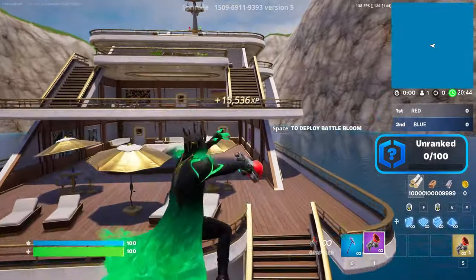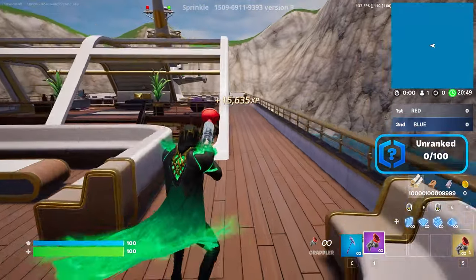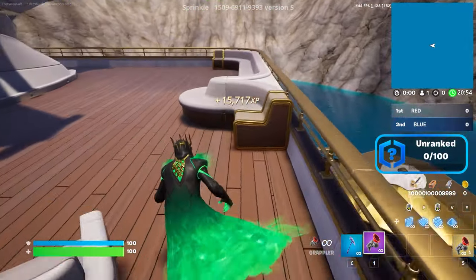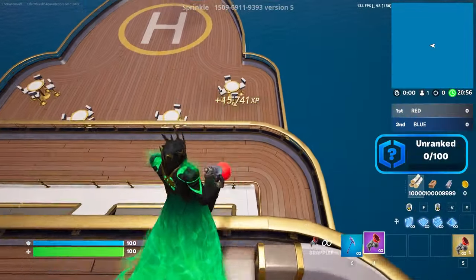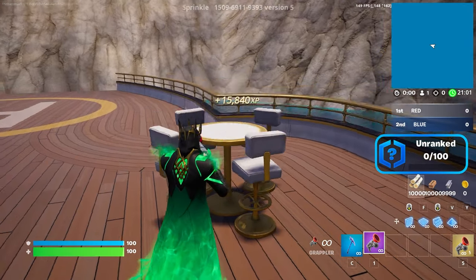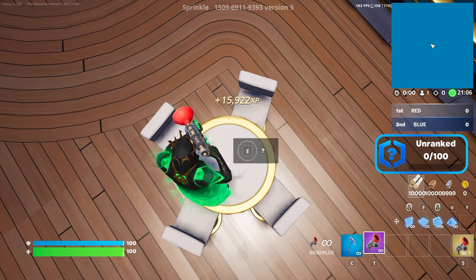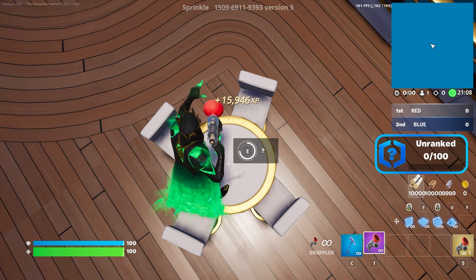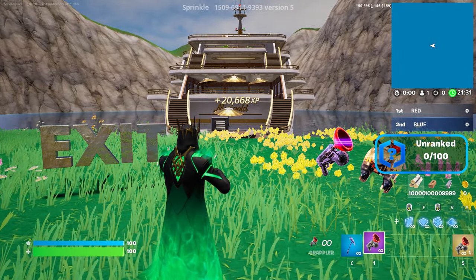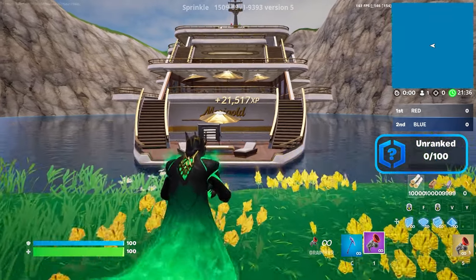For the next AFK XP, get back on top of the yacht using the grappler. Keep going all the way around behind the yacht, then go down. There should be a small table — get on top of it and activate the secret XP button. We're already at 20,000 XP, which is super crazy.